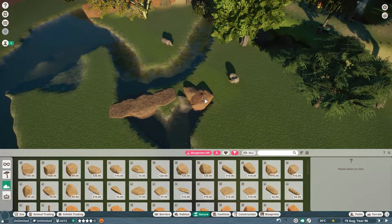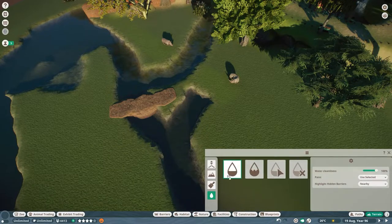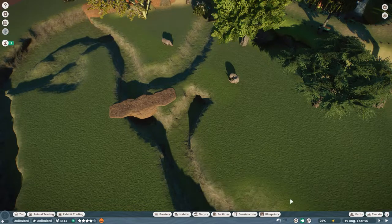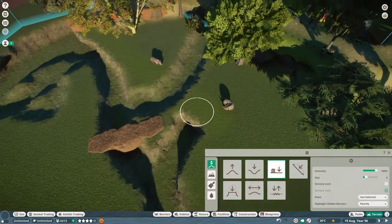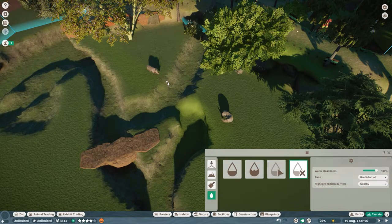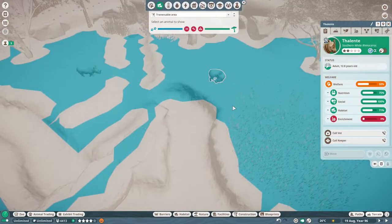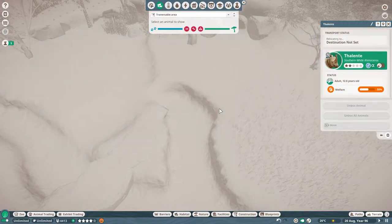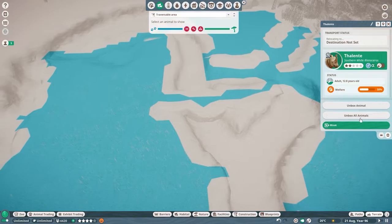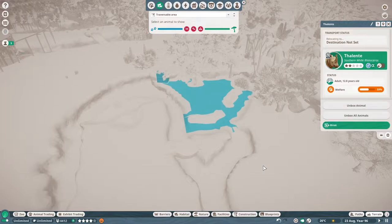Actually I changed my mind — I'm just going to fix it. I'm just going to push this down a little bit. Double-check that they can get across here. Unbox all animals — I'm just going to push this.